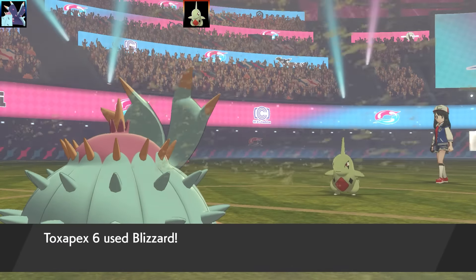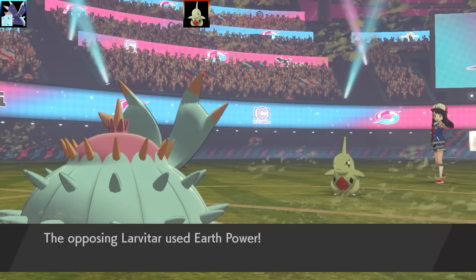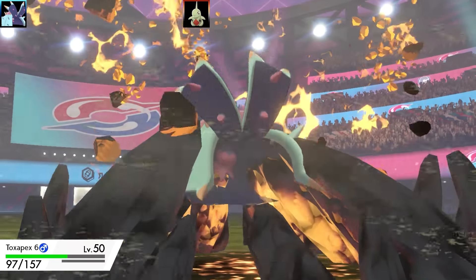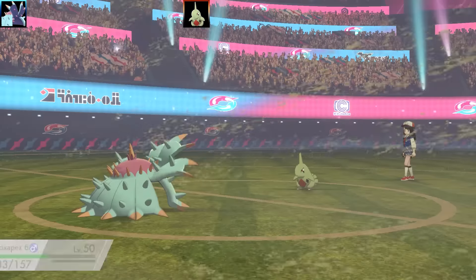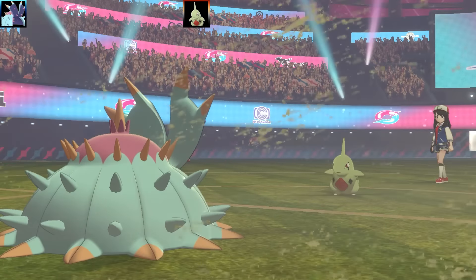Larvitar is going to get rid of my weather and I'm going to be hitting it with a Blizzard. It actually tanked Blizzard very, very well. Matter of fact, I think it's actually going to be a Neverlight set. It's going to be throwing up an Earth Power, which does a lot of damage to me - I didn't expect it to actually do that much. Now I'm going to be throwing up the Raindance and getting rid of the Sand.